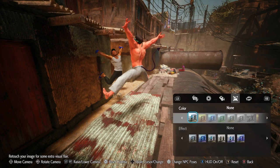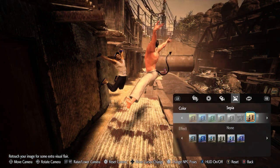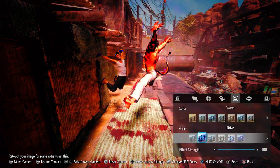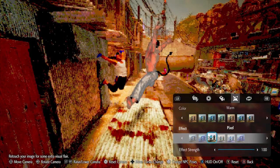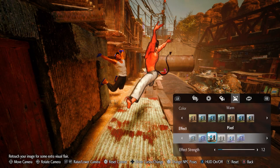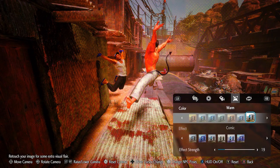There are color filters — like any filter app, you've got a lot of different options. You also have effects combined with the different colors, so you have a few different ones you can change around. You can control the effect strength, putting just a little bit on rather than 100%, which is always nice as a customizable feature.